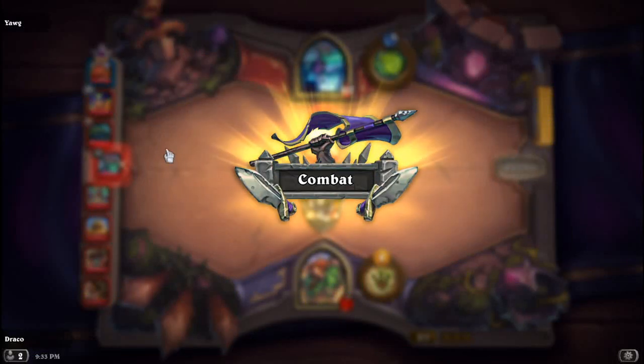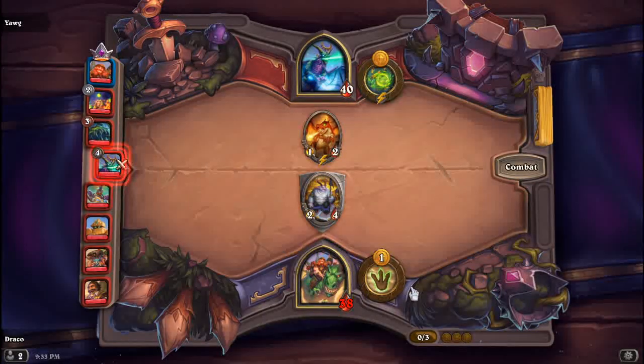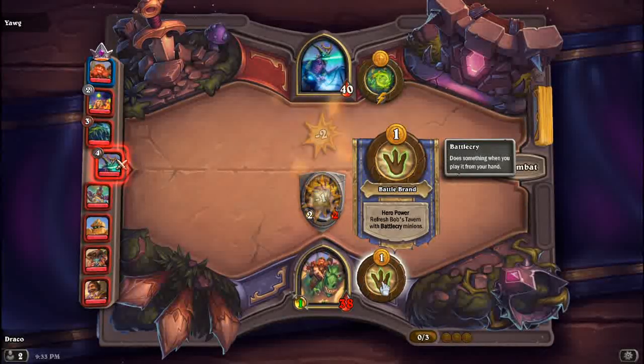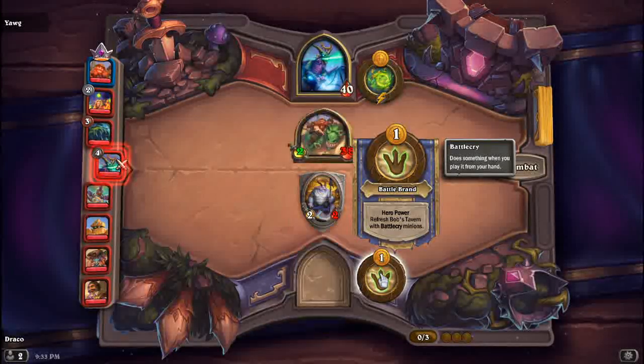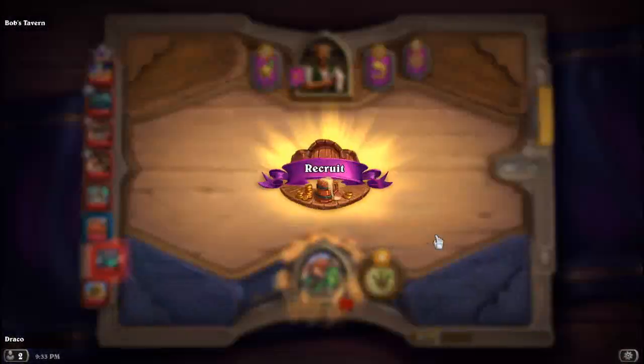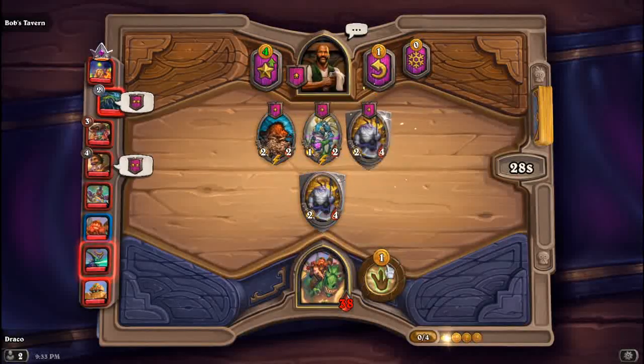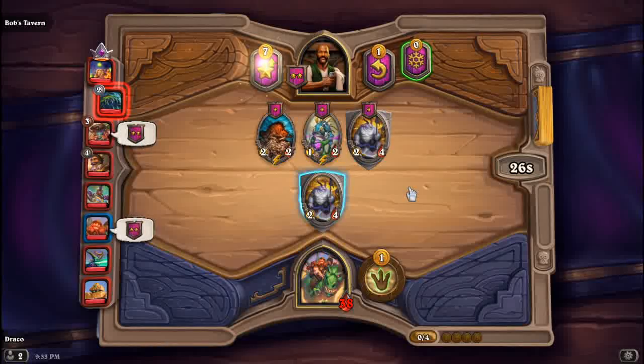Let's discuss about the heroes. The hero here is Dinomancer Brand, also known as Brand Bronzebeard. He got a remodel. Refresh Bob's Tavern with Battlecry minions. I think this is a powerful hero power because Battlecry — there are a lot of Battlecries that literally give stats.